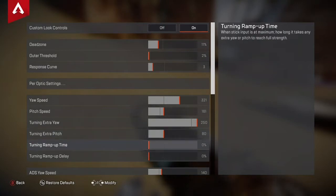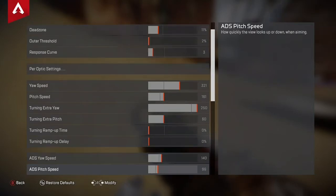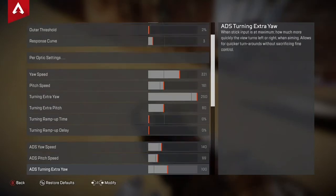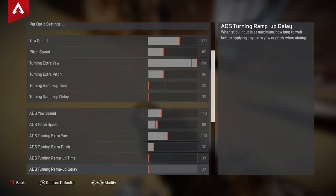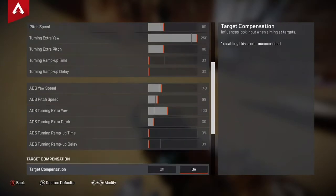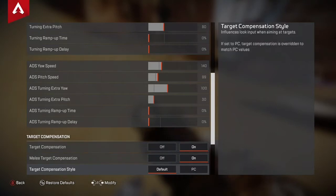Turning extra pitch: 80. Turning ramp-up time: 0. Turning ramp-up delay: 0. ADS yaw speed: 140. ADS pitch speed: 99. ADS turning extra yaw: 100. ADS turning extra pitch: 30. Ramp-up time: 0. Ramp-up delay: 0. Target compensation: on. Melee target compensation: on. Target compensation style: Default if you're on console, PC if you're on PC.